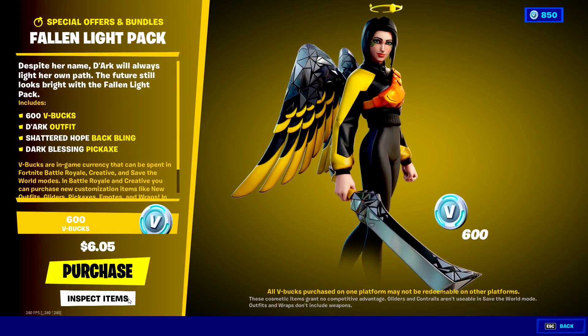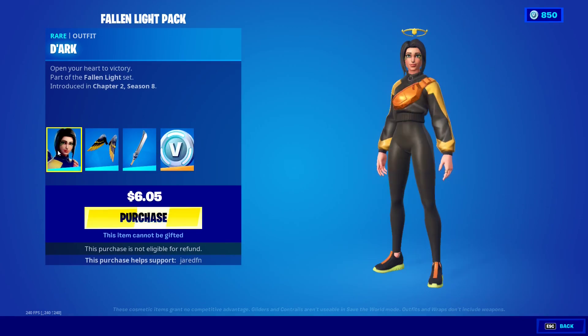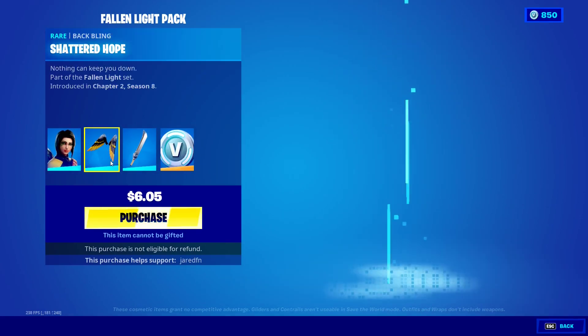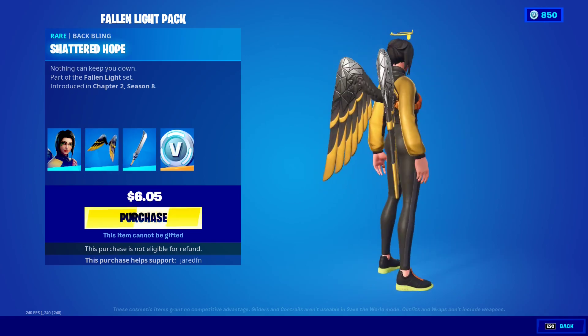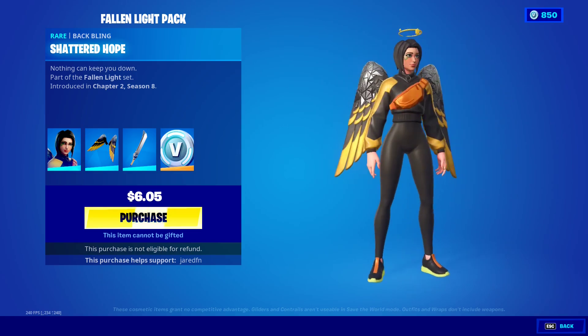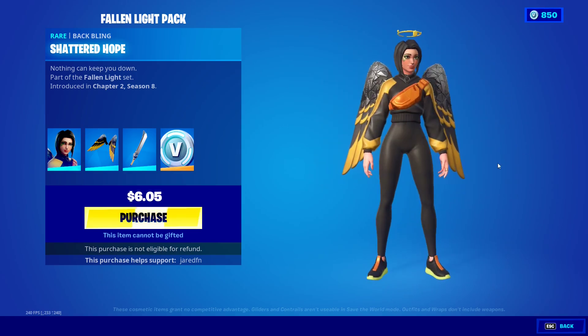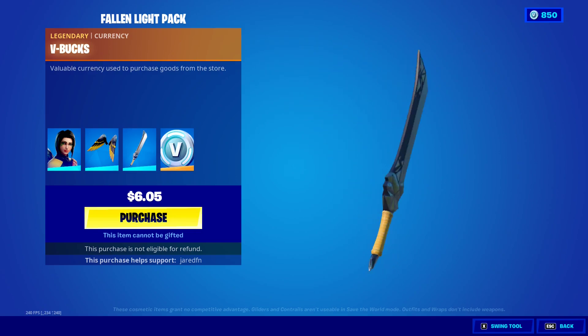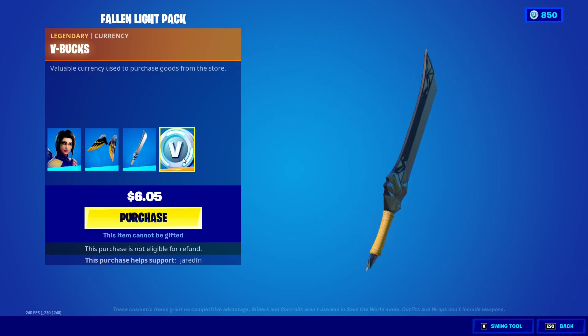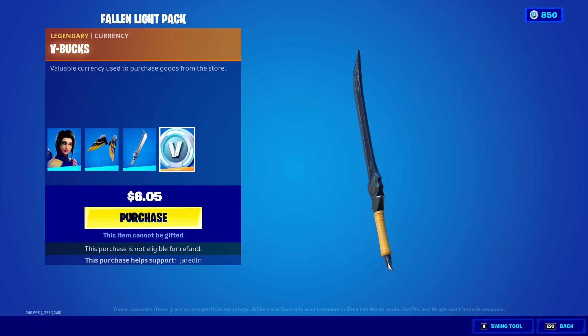As you can see here, we've got the new skin — pretty sick. We've got the wings; it's like a different version of the other wings, the Frozen Lava or whatever it is. There's a new pickaxe that looks like a really nice sword, and you guys get 600 V-Bucks also.